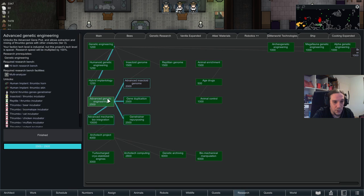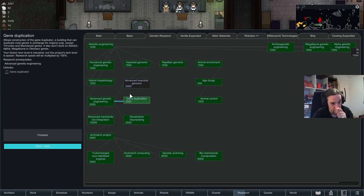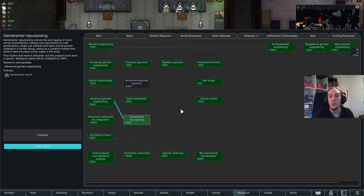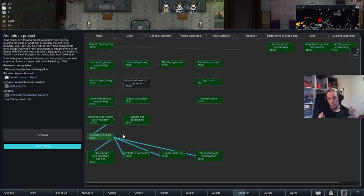That sums up part two of this tutorial. Now, part three begins — that's the architect project, your endgame for Genetic Rim. It follows the same rules as building a spaceship or the royalty endgame: you build something, start a 15-day windup, and then enemies come to attack you. You'll have to defend yourself until the 15-day period is over. First, of course, you have to research all the required technologies — it's just a big chunk of tech points.